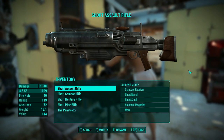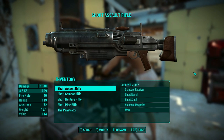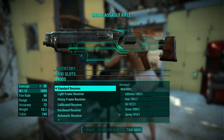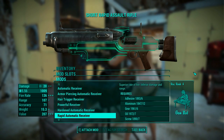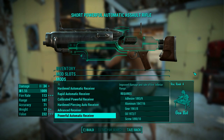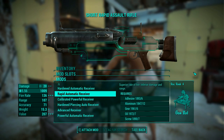The next weapon we'll be modding is the assault rifle. I don't care too much about this rifle, but it does have the biggest amount of moddable parts. The receivers are all the same as with the 10mm, and I decided to pick the rapid automatic receiver that makes the rifle automated with a very fast rate of fire, but it reduces the damage and range. It's an assault rifle, so its purpose is to assault someone very quickly, so I think this is fitting.